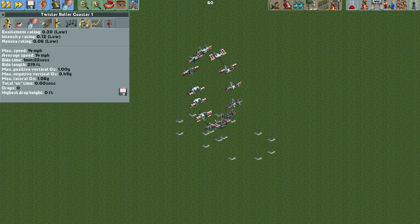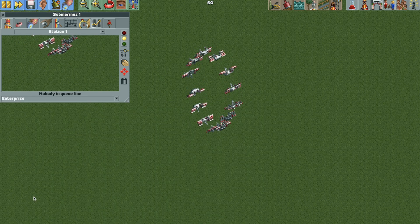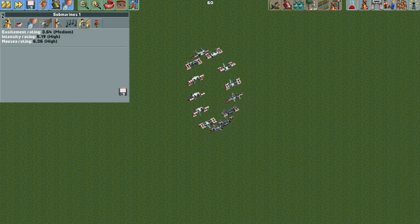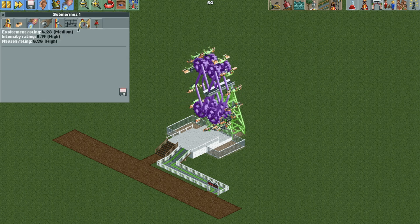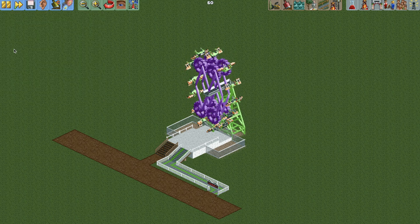I'm going to change the ride type to the enterprise, which gives you enterprise stats — decent for this ride. Everything is now invisible with nice stats. Just add some scenery and there you go — a nice working zipper ride. When using the enterprise ride type you have nice stats, but if you need to change the number of circuits, change the ride type back to the twister coaster, edit the circuits, and then change it back to the enterprise.